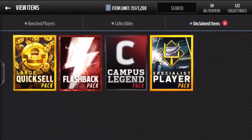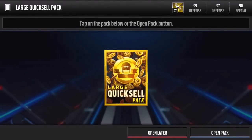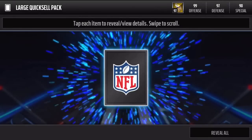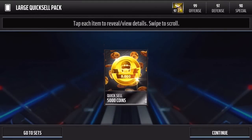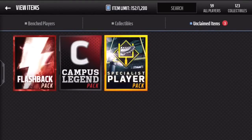Now we're getting towards the bigger ones. I'm going to do the large quick sale, then the specialist and the flashback, and finish it off with the big one. Can we pull anything big out of large quick sale to get our luck going? 5,000 - it's not a 1,000, I've done a lot worse out of those.